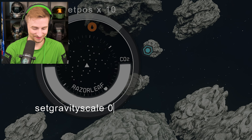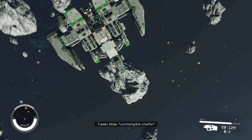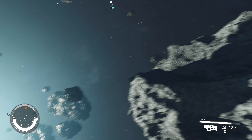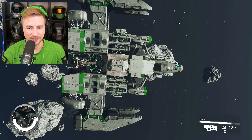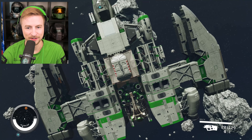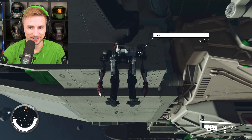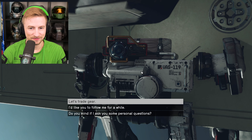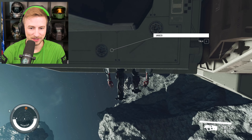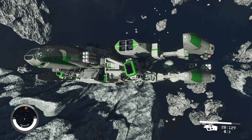So to mitigate that, we are going to type set gravity scale zero. This will put us in zero Gs. And now we are in zero Gs. Very nice. It's kind of freaky. Vasco! What are you doing outside the ship there? What are you doing down here? Captain, greetings. Return soon. This might actually be a really cool way to get photos, if need be.